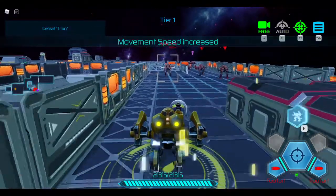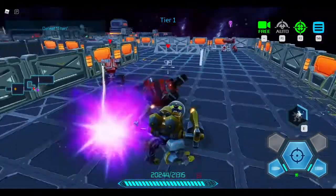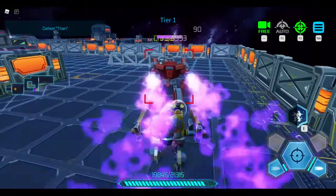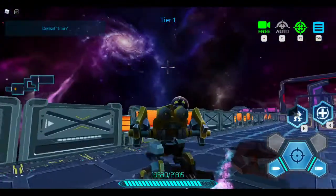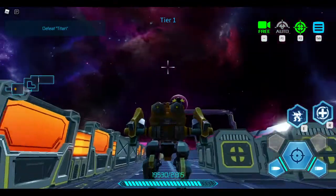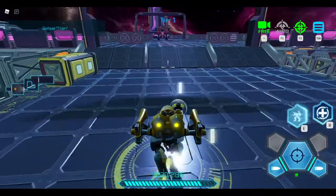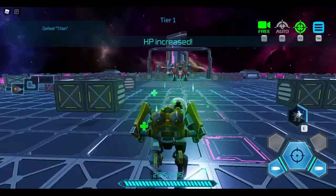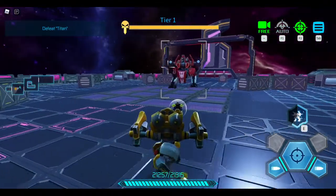Let's use our movement speed. This is the first one. This game actually looks pretty fun — I'm enjoying it already. It's better than some of the games that are nominated for Bloxys, because I'm looking at you, Adopt Me. We're just going to rush along through here, use our health increase. Here is the boss — Tier 1 Titan.